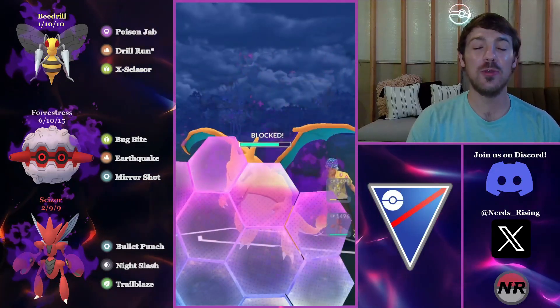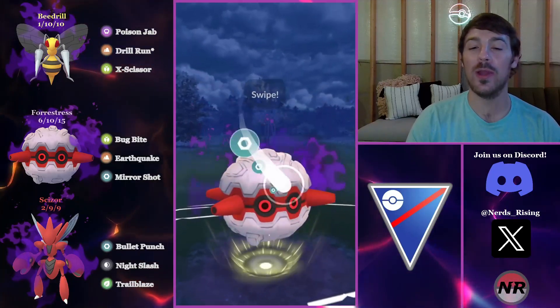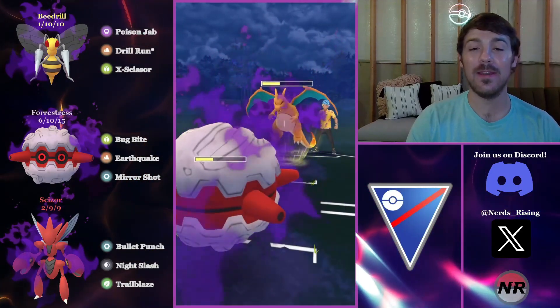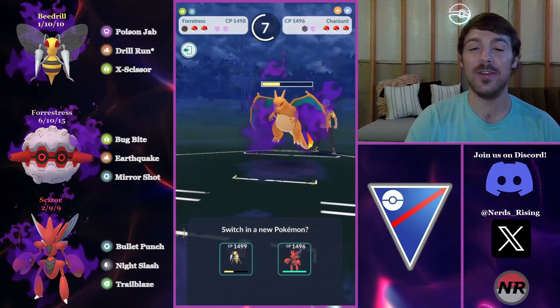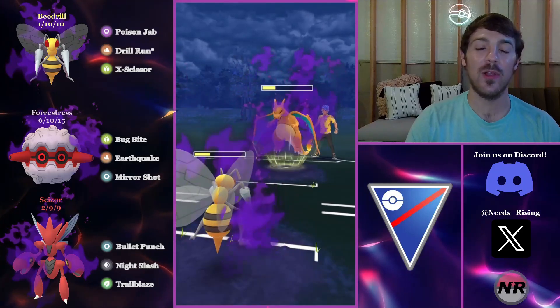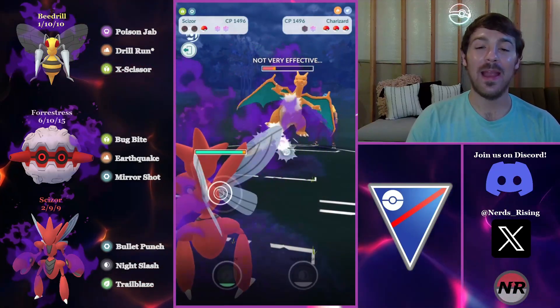I build up to a potential Rock Tomb — Fortress does have Rock Tomb access — the opponent doesn't know we're not running it, so they commit a shield. I get another Mirror Shot off and get the attack debuff. The Shadow Zard has a ton of energy, Quag has a ton of energy, and I bring back the Beedrill to fully sacrifice it. They go for Dragon Claw despite the debuff and KO it.